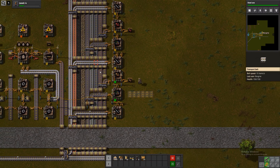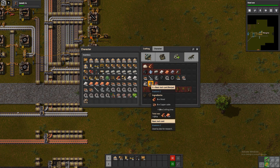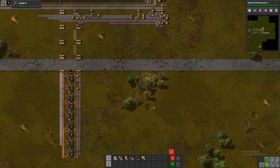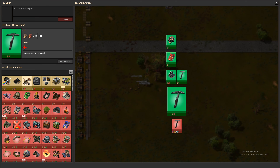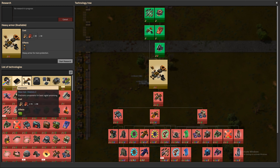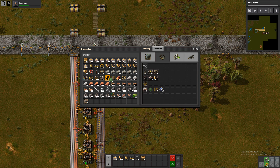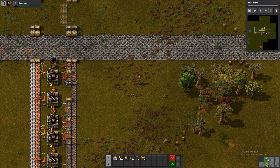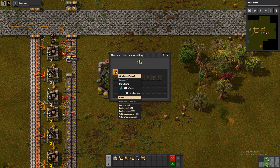I'm not sure how much science we want to be producing, but for at least the first tier of science we need wood. So let's start some wood production. Do we want some heavy armor before we research electronics? Sure. We have some greenhouses — they just require water and power. Let's have a look. Water and power, yes.